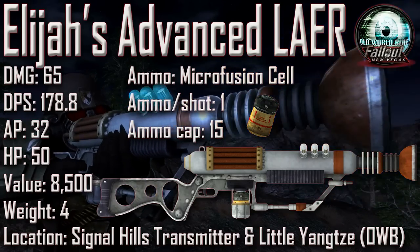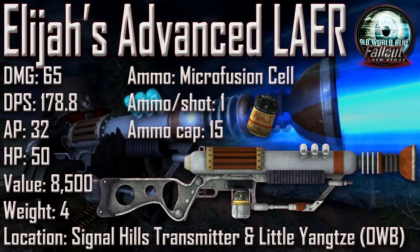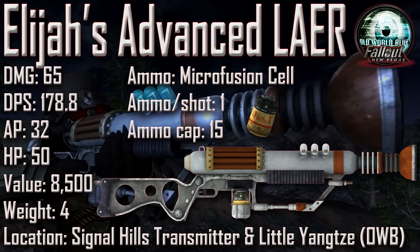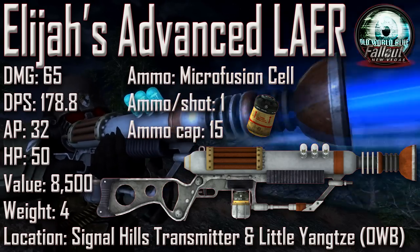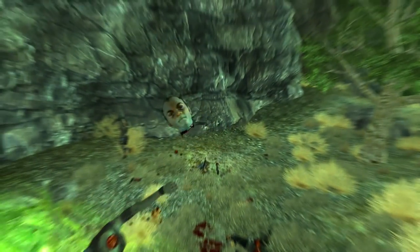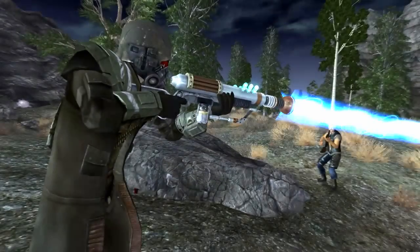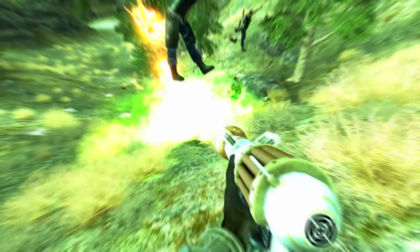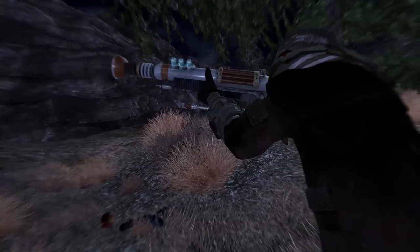Next we have Elijah's Advanced LAER with a damage of 65, a DPS of 178.8, an AP cost of 32, an item health of 50, a value of 8,500, and a weight of 4. Ammunition uses the microfusion cell, ammo per shot is 1, and the ammunition capacity is 15. The first Elijah's Advanced LAER is found on the roof of the Signal Hills Transmitter next to four ammunition boxes and a sink upgrade holotape. The second is found on the porch of the watchtower at Little Yangtze. It is identical to the LAER in appearance but has five fewer shots per magazine and a slightly increased rate of fire, giving it higher DPS but making it much less durable. As the name suggests, this weapon was modified by Elijah during his stay in Big Mountain.